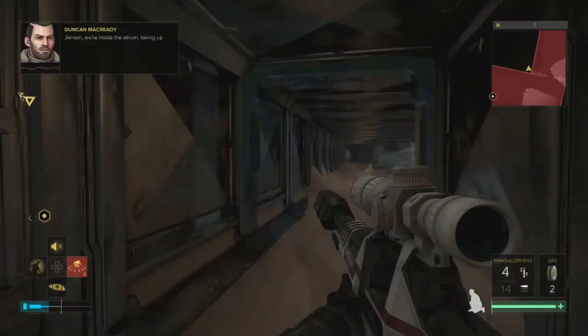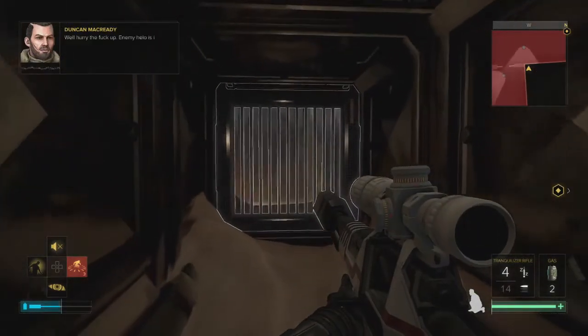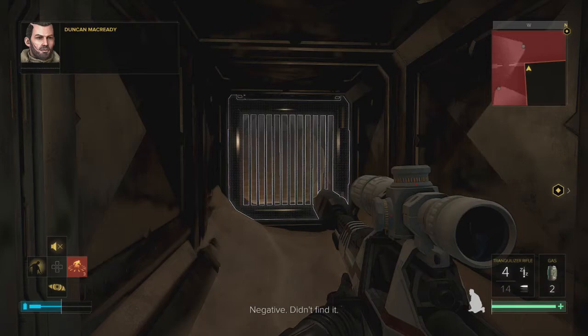Jensen, we're inside the atrium, taking up positions on the terraces. What's your 20? Still moving. Well hurry the fuck up — enemy helo is inbound and this sandstorm is getting close. You get that comms booster disabled? Negative, didn't find it. Well you better hope Sing's cover stays intact, otherwise you'll be answering to me.